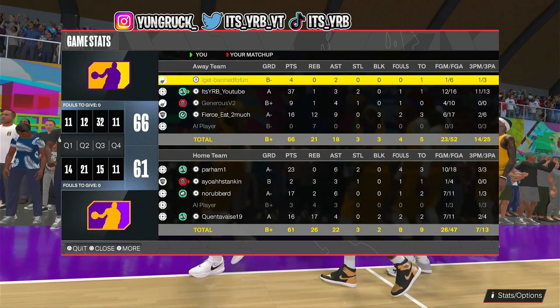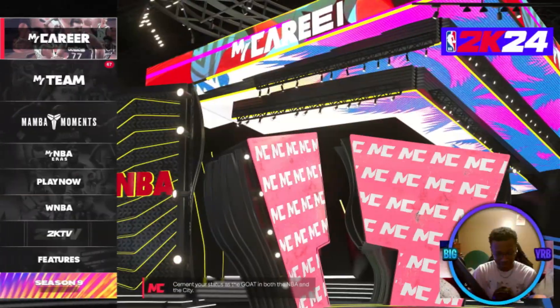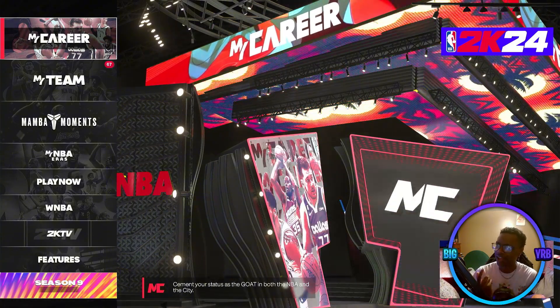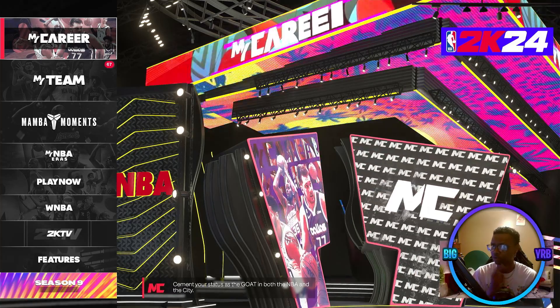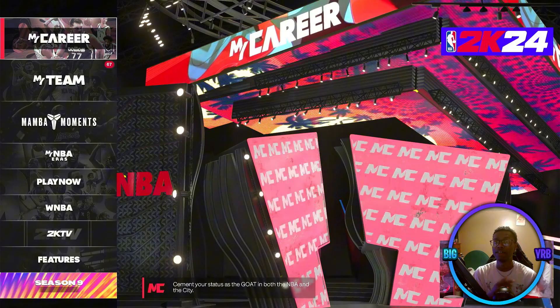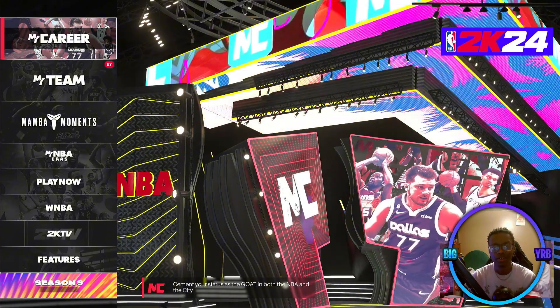I'm basically Steph Curry without the dribbling — and that means the free throws too. I may have a 60 free throw rating but I'm gonna seal the game off. We complete the comeback, 66 to 61. I have 37 points and I only missed two of my shots. That build was real fun to play. I wouldn't run it as a main build, but another really fun build is the Zion wins build — I took that to the rec too and go crazy with it. Y'all should check that out. If you liked the video make sure to like and subscribe. I'm YRB and I'm out.